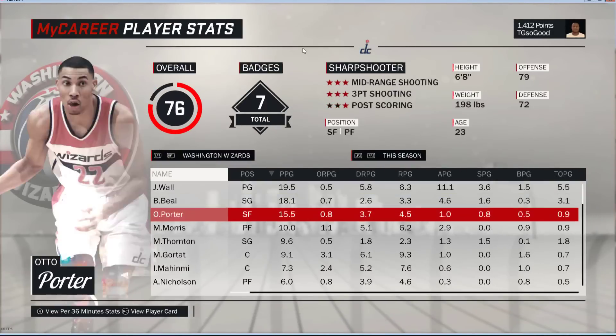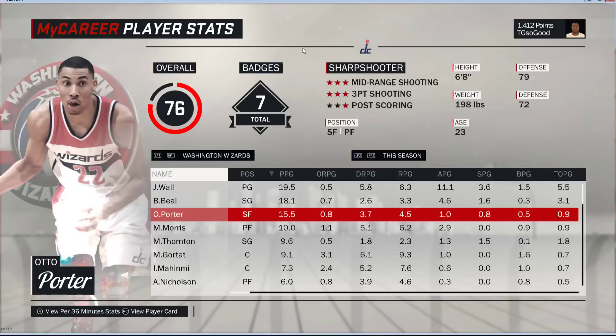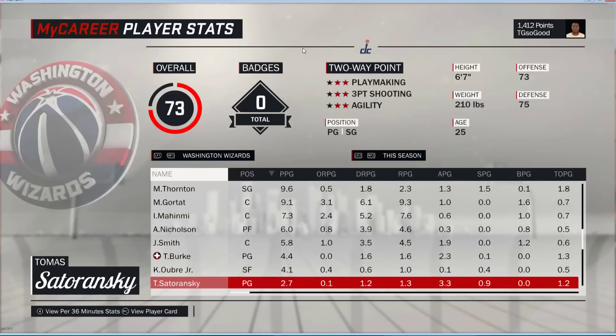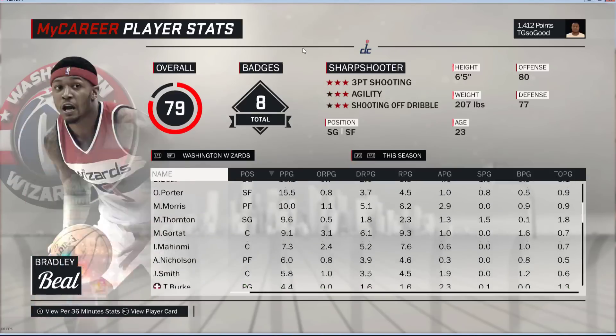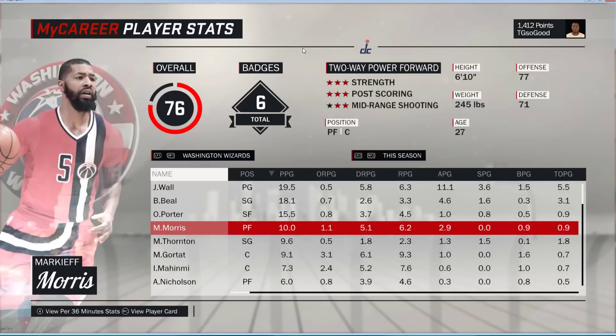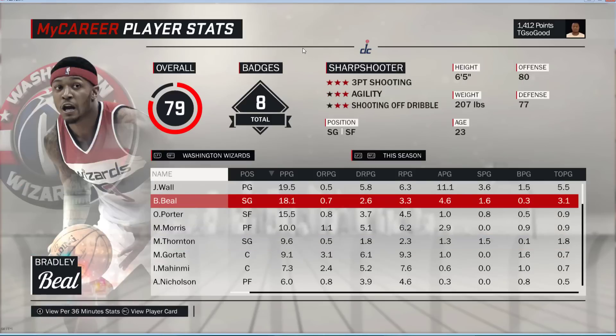Right here we have John Wall, Bradley Beal, Otto Porter — basically the Wizards. I'm all the way down here, I'm a 56 overall shooting guard. Let's say I need to clear the way for me to shine, so what I'm going to do is get rid of all the shooting guards on the team. I could just boost up my rating but I need to show you guys how to move players off of your team.